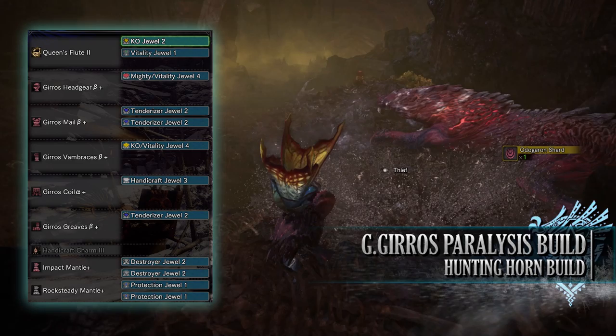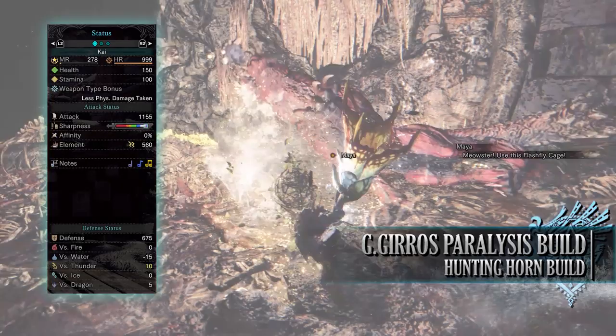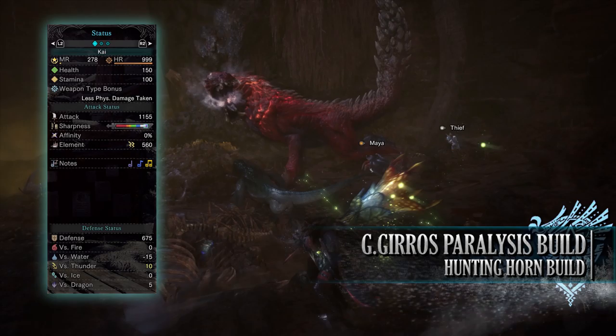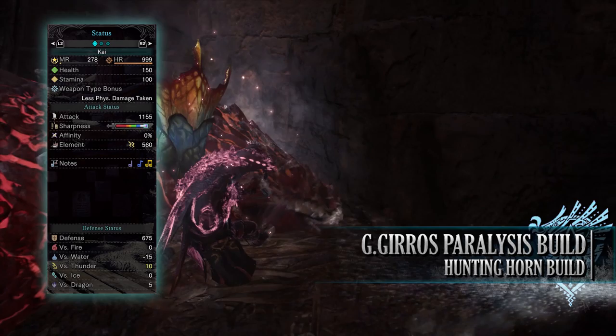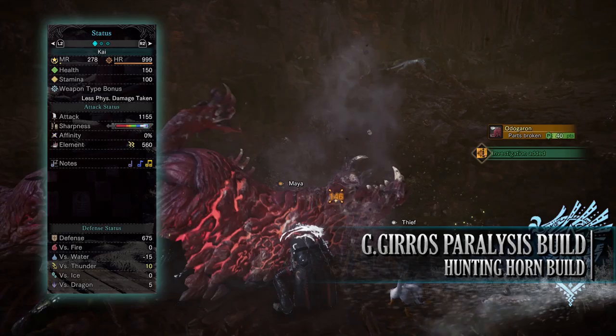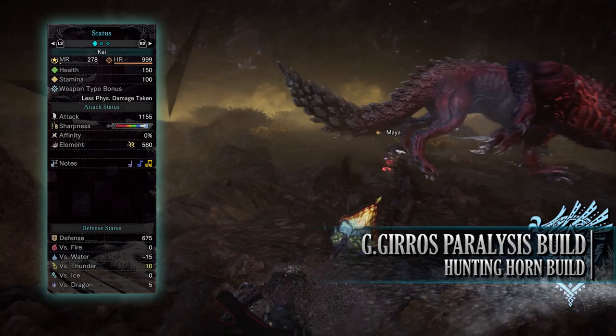If you've done what I've done, you should have 150 health and 100 stamina — 200 health on a hunt with consumables. You'll have an attack of 1,155 with Purple Sharpness, no affinity, although potentially 60% affinity when attacking tenderized monster weak points. You'll have a paralysis rating of 560. The Queen's Flute unfortunately doesn't have the best songs: Stamina Use Reduced L, All Wind Pressure Negated, Defense Up L, Ice Resistance Boost L, Sonic Waves, Maximum Stamina Up plus Recovery, and Elemental Effectiveness Up. If playing solo, mainly go for the Defense Up, but in a group this horn is more useful.